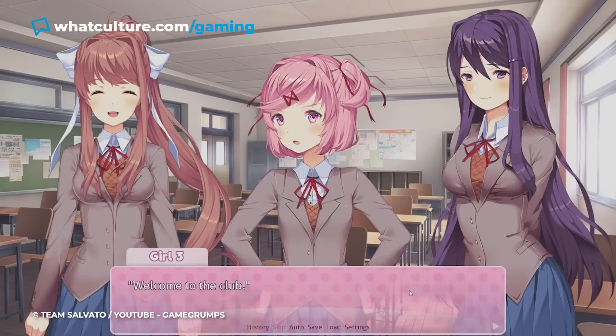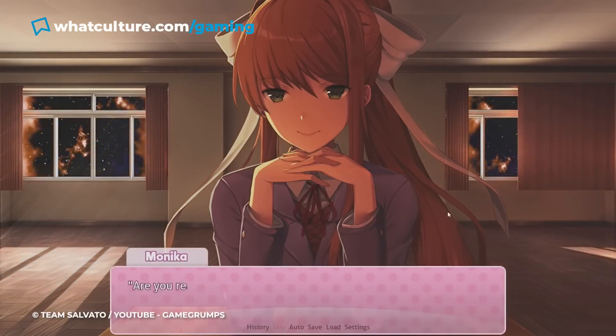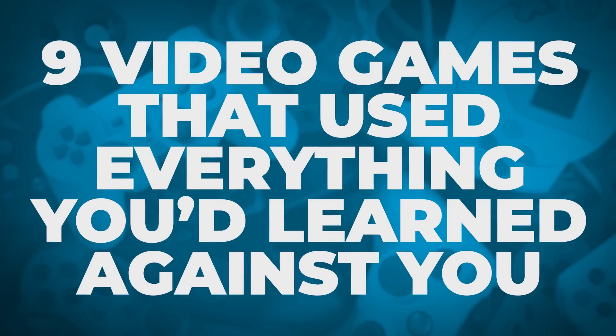These can come out of absolutely nowhere — you're playing the game thinking you've got everything down, know what's coming next, and then bam, it smacks you straight in the face with the unexpected. I'm Jess from WhatCulture and here are 9 video games that use everything you've learned against you.